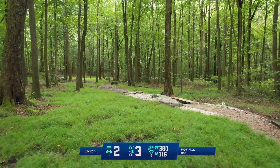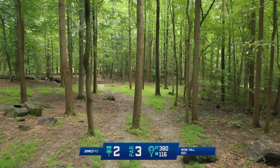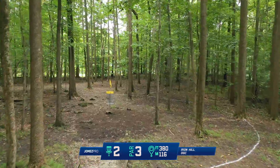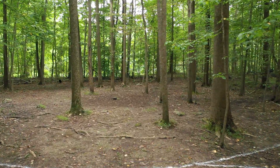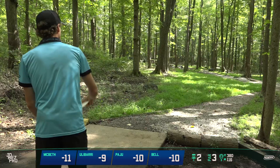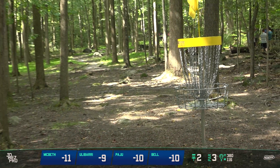Hole two is a very technical par three, 380 feet through the tight woods. There's a lot of trees right here in the middle. Players are going to have to decide if they want to go the inside flip up or the outside flip up. Either way it's got to be something that has a little bit of glide at the end of the flight. You're gonna see all these players throw the hyzer flip backhand most likely, and just try to avoid all these trees here and skip up somewhere near the green. From the tee with this camera angle, it looks like that inside gap is actually the bigger one — but we're trying to go around that gap. That gap really isn't even accessible. It is such a finite line — you've got to keep it so skinny to hit this gap perfect.